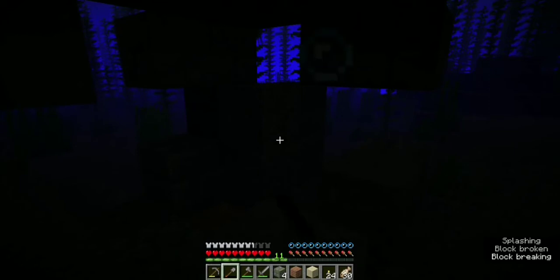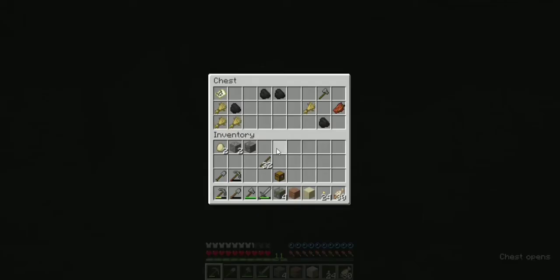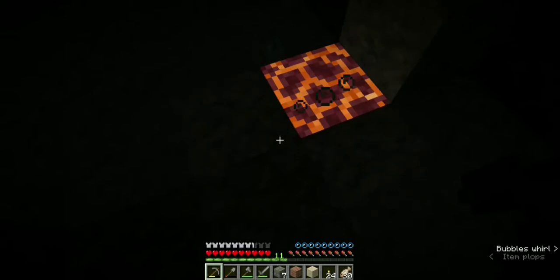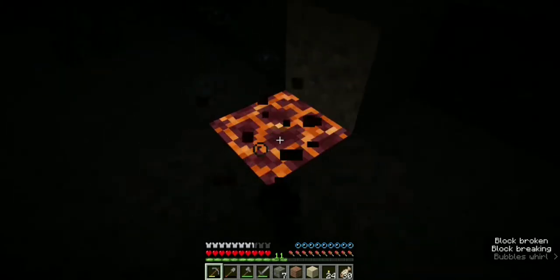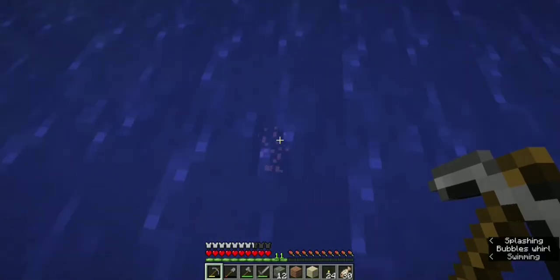We found a chest — you can see it right here — but it doesn't have any loot. Nothing. Let's just take this magma block. You can see there are lots of magma blocks around here.